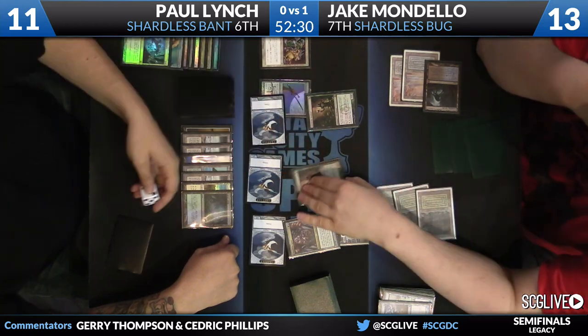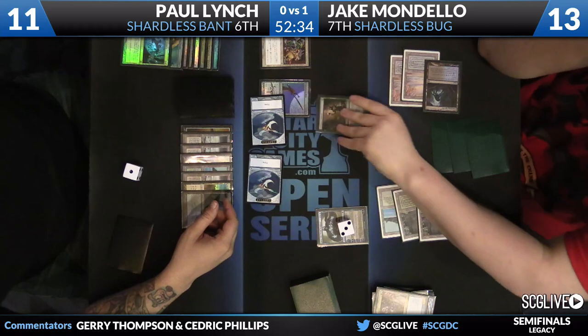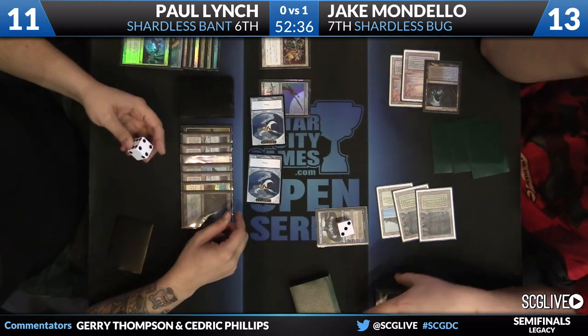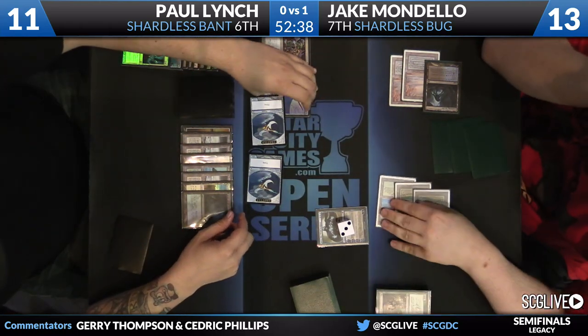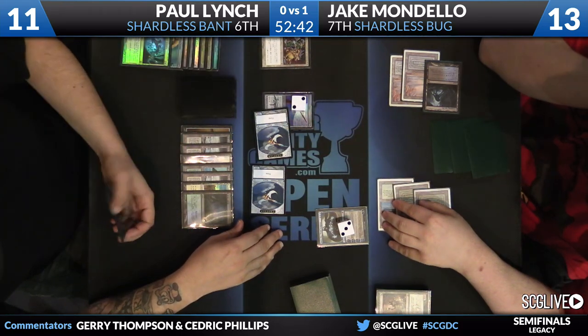There are some blocks. This is an activation — make that token, make it a 3/3 to get this off the table. Two counters are going to go on. This is exactly what Mondello needed to happen.